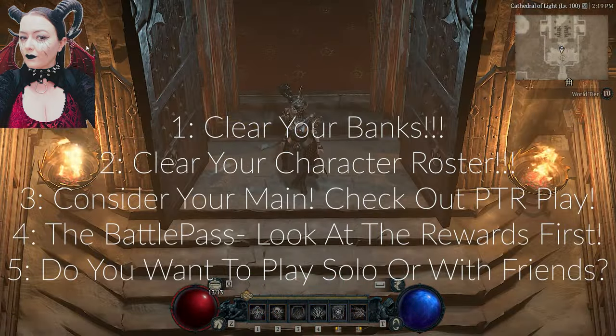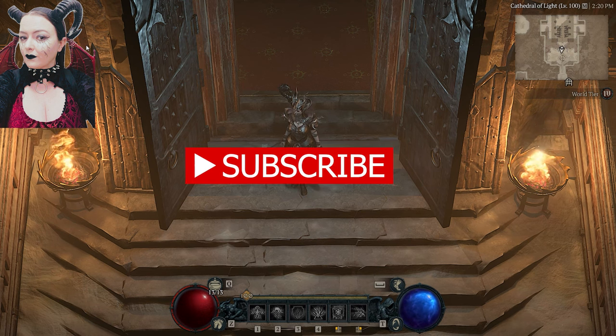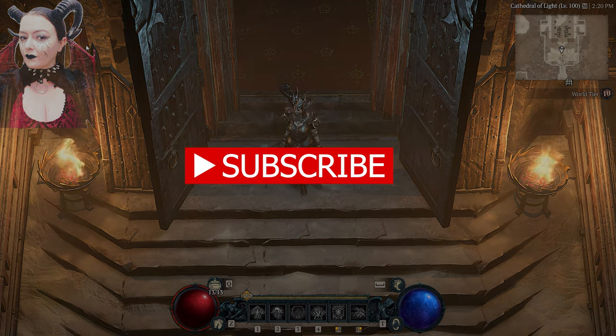So there you have it — my top five things that you need to do before Season 4 starts: clear your banks, clear your character roster, consider your main class, check out the PTR gameplay from other people, decide whether you want to do the battle pass and check out the rewards first, and finally decide whether you want to play by yourself or with friends — because now's the time to get a good friend group together. I hope you enjoyed this and found it informative and helpful. If you did, please consider liking this video and subscribing to the channel for more content. I love you all and I'll catch you really soon.